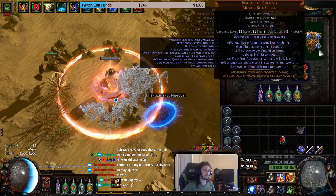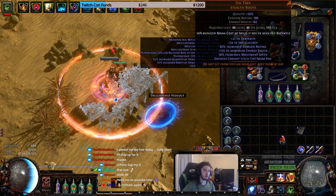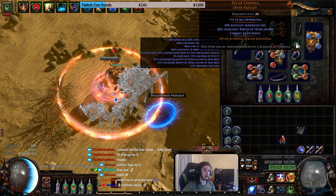I'm using an Ephemeral Edge, Rise of the Phoenix, Broken Prophet Crown, Solaris Lorica. Here's a standard 2-Stone, another 2-Stone. I've got some Sintrex, some Voidbringers. I'm using a basic Chain Belt and an Eye of Chayula.